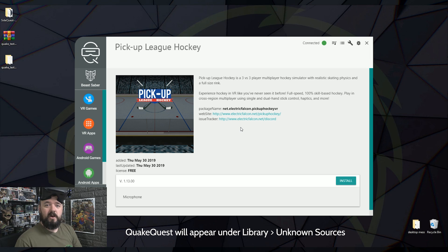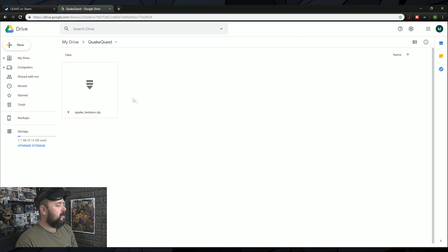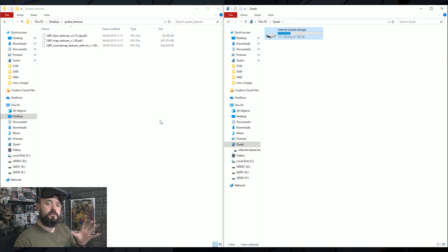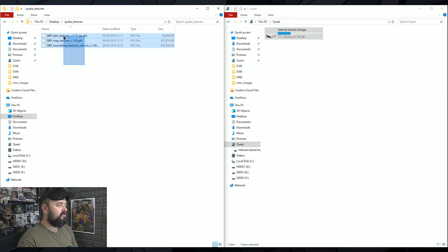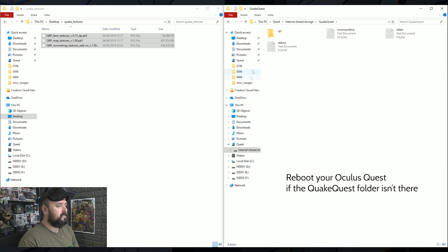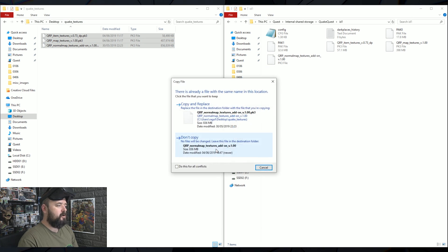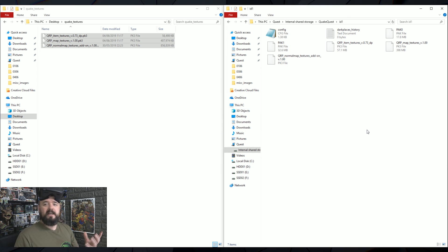There are two other things you might want to look at. For HD textures, go to the link below and download the Quake texture files to your PC. Once downloaded, extract the files, then drag and drop the three files into your Oculus Quest. With the Quest connected via USB, double-click the storage, go into the folder called QuakeQuest, then into the id1 folder, and drag and drop those three files in. Once they're in, reboot your headset — hold down the power button for about three seconds and choose Reboot.